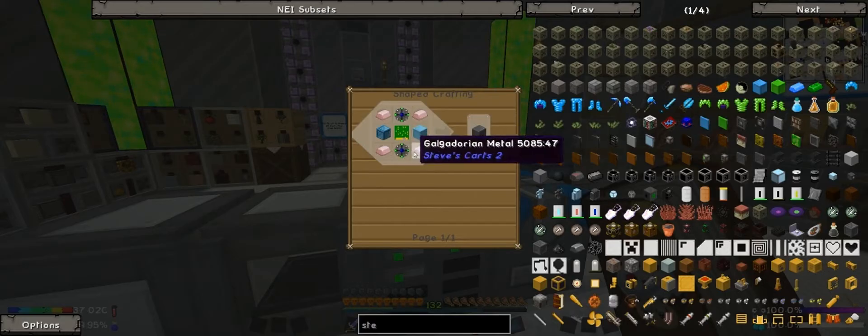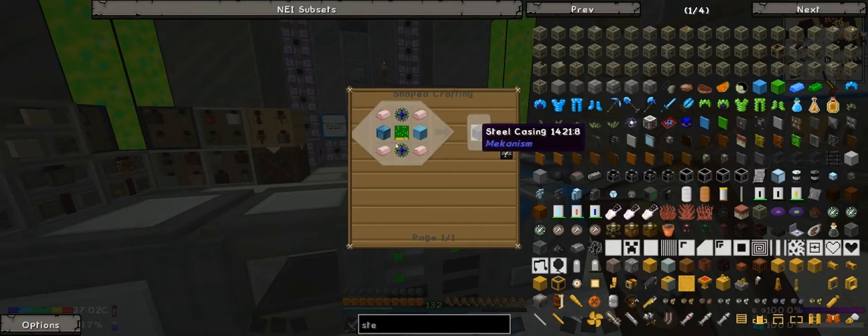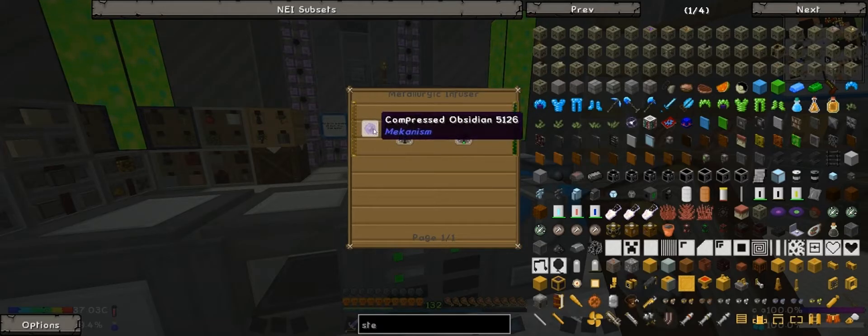Those are quite expensive, aren't they? We need the Metallurgic Infuser to actually make these things. A Reinforced Metal Block — that's not just two Osmium Blocks, that's expensive. Alright, let's go ahead and set up the Metallurgic Infuser. We'll need either Compressed or Refined Obsidian.